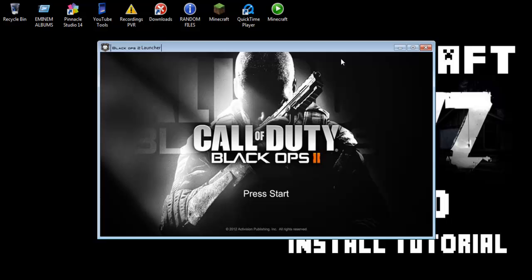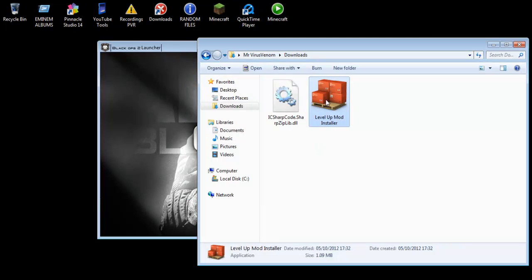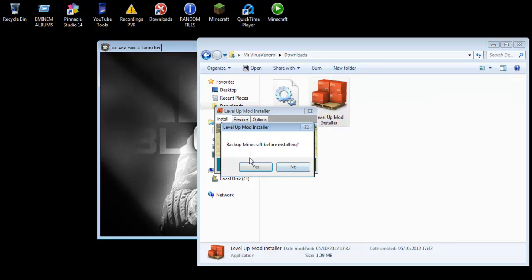What we need to do now is go where we downloaded it to in your downloads folder, click the Level Up mod, right-click on it, click Run as Administrator, click Install Mod. It asks if you want to back it up - I'm going to click No because I've force updated, so if you force update you don't need to do it.